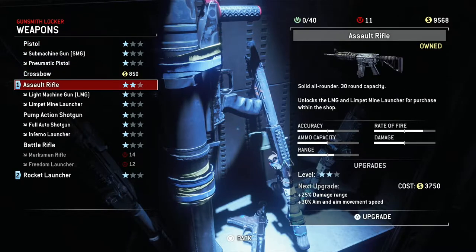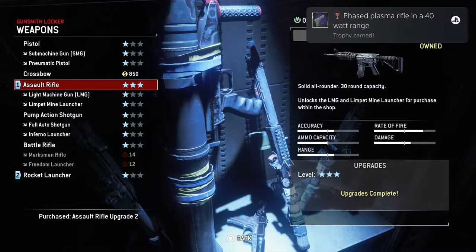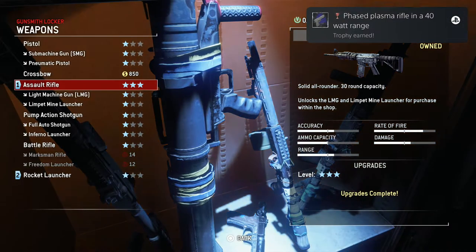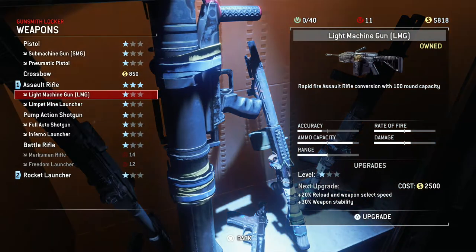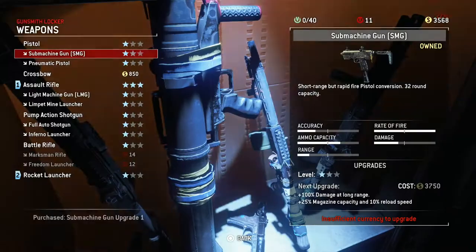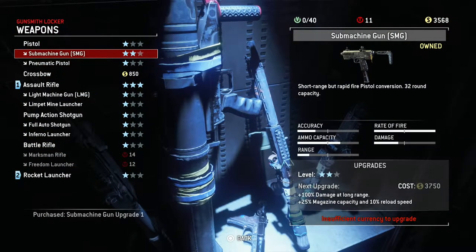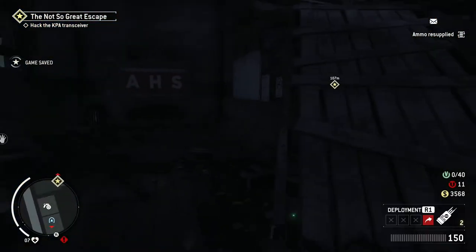Actually I forgot you can upgrade stuff. It's a 40-watt range, okay. I don't quite know what that means but sure. I'm about 200 short. Just under 200. And I've got no particles to sell, oh well.